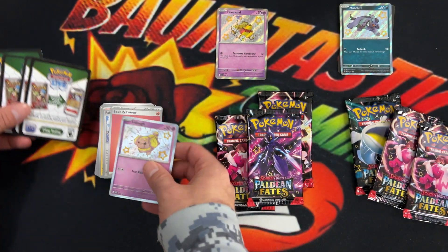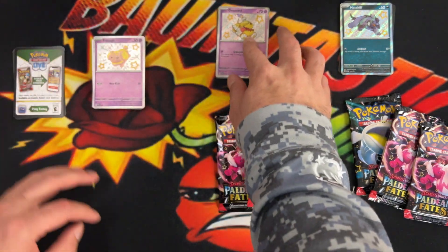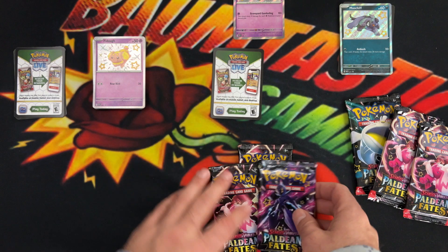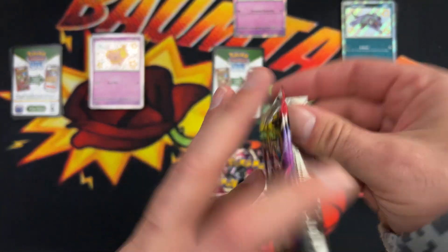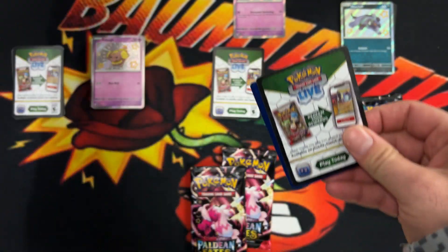We'll set all these code cards off to the side — we'll give them away or do whatever with them. Now we'll go into the Gravard. I almost said Graveyard. It's already kind of one of those days.